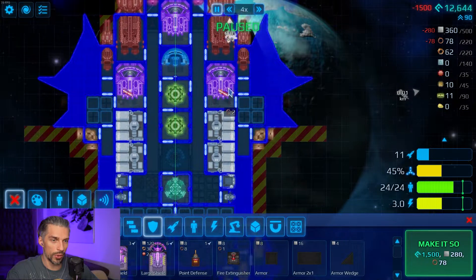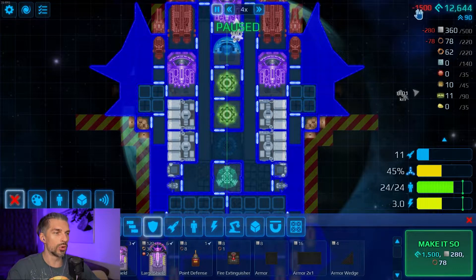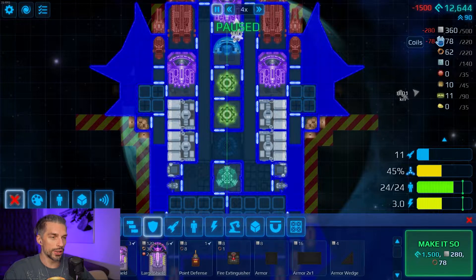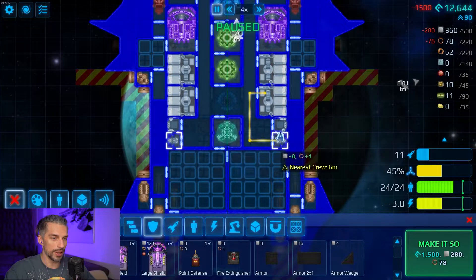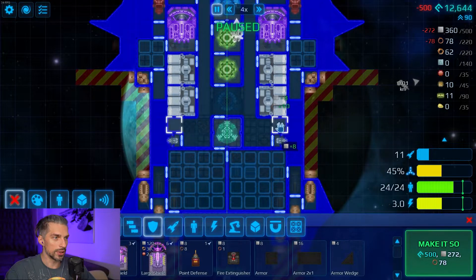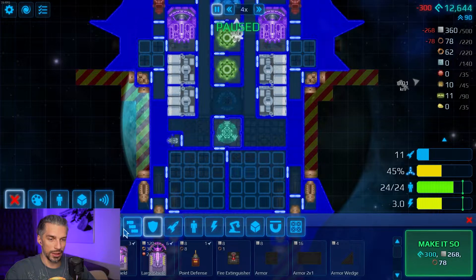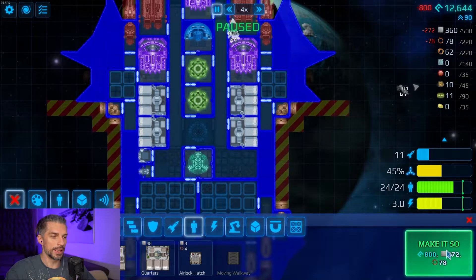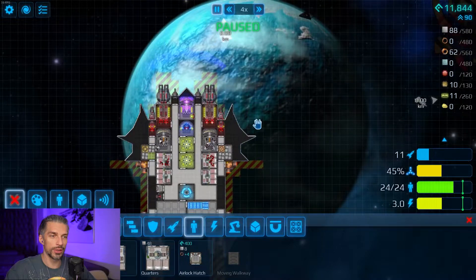Let's add another door for the reactors - it should be okay like that. I want to place another reactor here, but I can't afford it. We are low on coils, so adding things costs extra. I'll remove one of those because it's expensive - one fire extinguisher and one hatch for now. Our ship is ready for adventuring. Let's see how it will go.